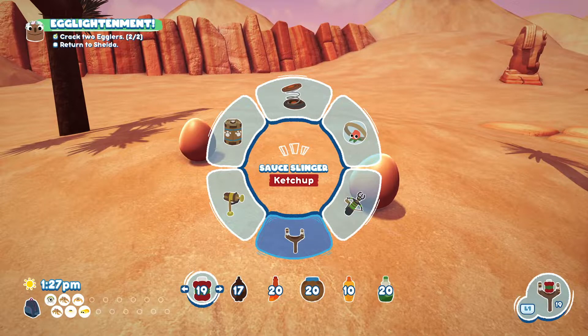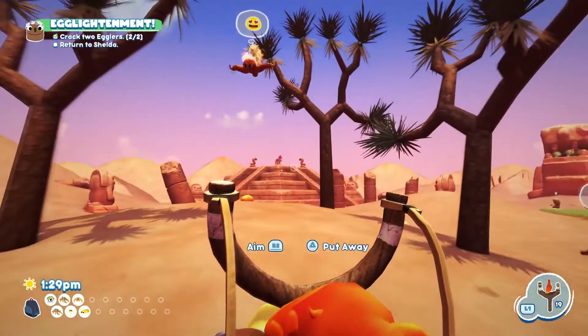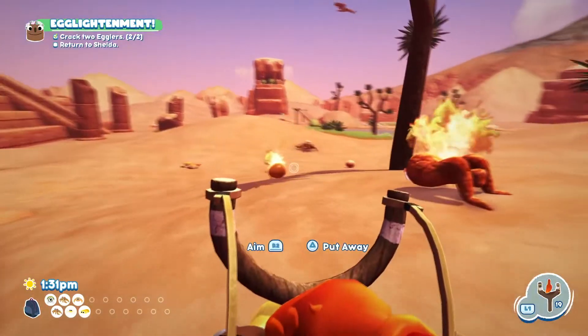The next thing we need to do is go to the sauce slinger. The sauce we want to use is hot sauce, because that's what the Buffer Locust likes. You just want to hit the egglers with the hot sauce, and the Buffer Locust is gonna dive-bomb it and then it's going to crack.